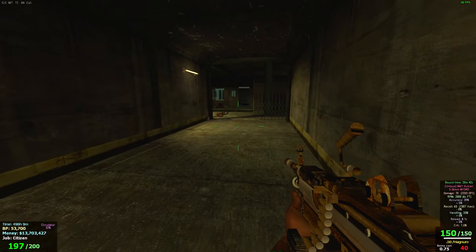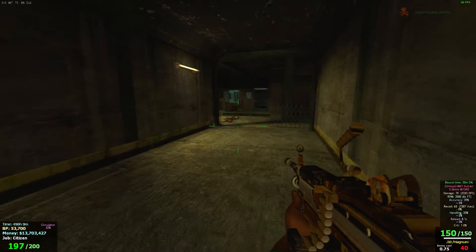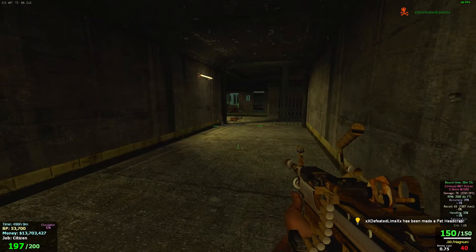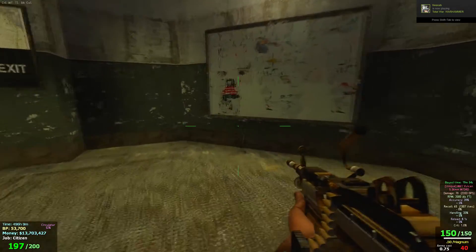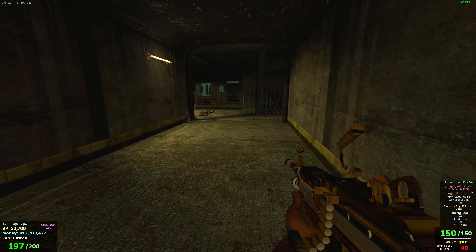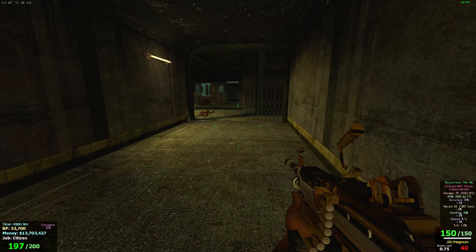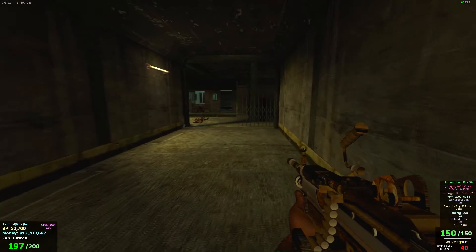The Vulcan starts off with 150 bullets with .50 magnum rounds, and the ammo cost is just 0.75, so it's pretty nice and efficient. Now, the thing about this gun is, of course, it's a light machine gun so it's going to be heavy. The DPS, as you can see, is probably one of the best DPS guns in the game, racking up to 2,333 DPS — 70 damage per bullet. And this thing shoots really, really fast. I'll give an example of how the gun shoots here with these zombies.